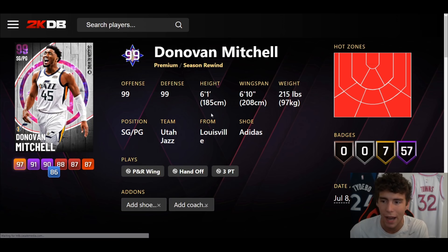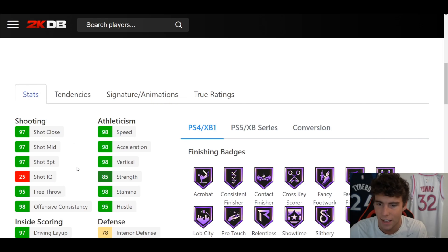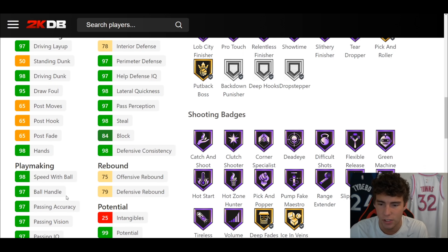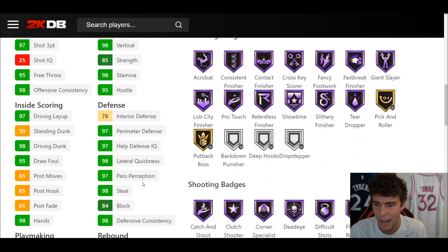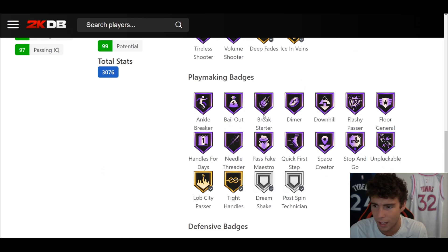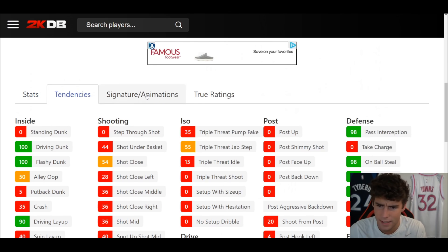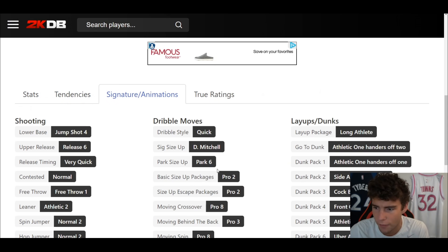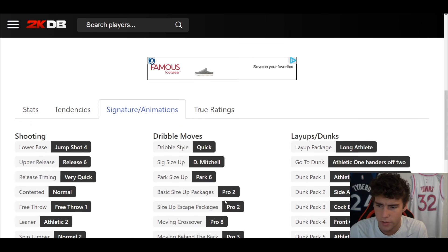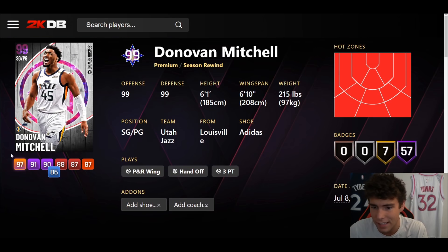The last three cards are our dark matters for today. Starting with Donovan Mitchell: 6'1", 6'10" wingspan, hot spots right where they need to be. They couldn't make a good Donovan Mitchell at this stage of 2K if they tried. 57 out of fame badges, 7 on gold, 97 three-ball, 98 driving dunk, 98 off-ball, 97 ball handle, 98 speed/acceleration, 97-98 lateral quickness. Hall of Fame Showtime. Shooting wise: Hall of Fame Blinders — pretty solid. Defensively: basically as good as he can be.